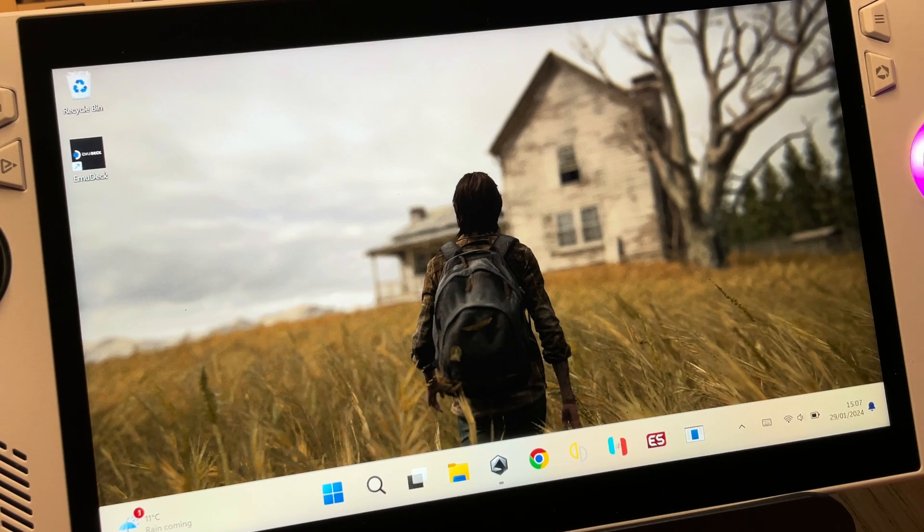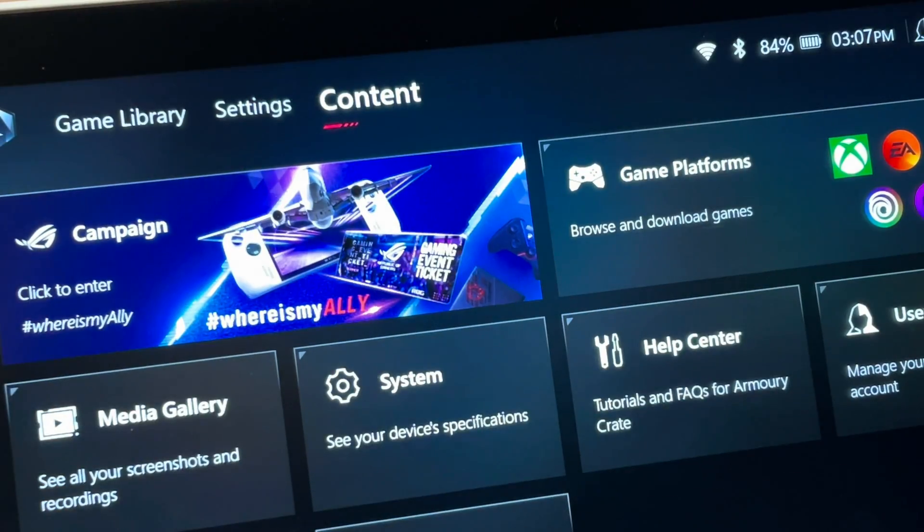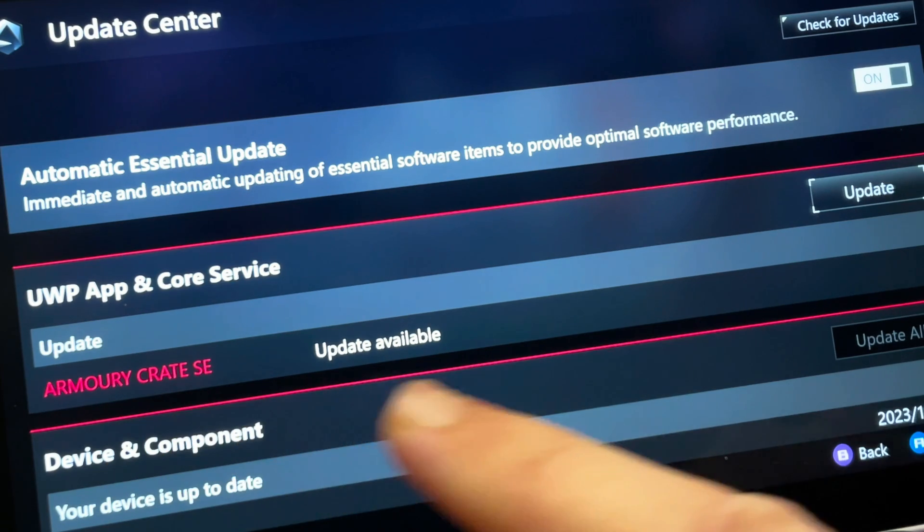Let's dive straight in and update to the brand new Armoury Crate 1.4.10. Head into Armoury Crate, go into Content, then Update Center, press Check for Updates and the update should be available.